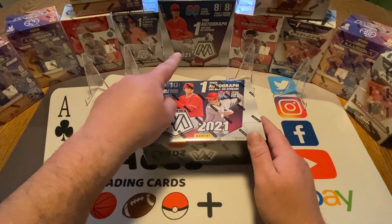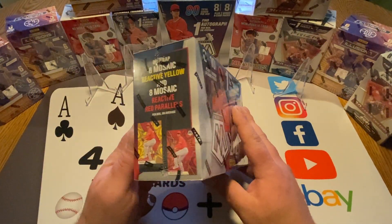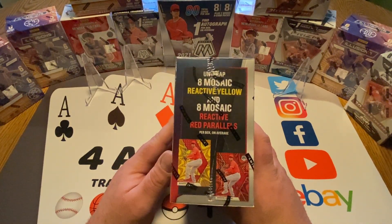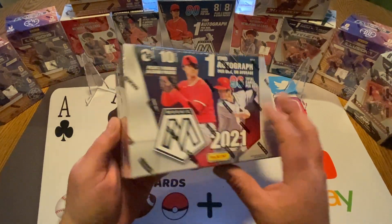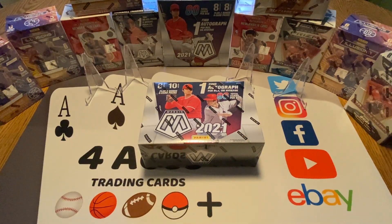The Walmart has red and blue parallels. The Target has yellow and red. So the same kind of red parallels that are in the Walmart, but on this one we get yellow instead of blue. So we're just going to kind of open this up, see what we get out of it, and then compare it to see if we like what we got out of this box better than the Walmart or vice versa. So let's get into it.